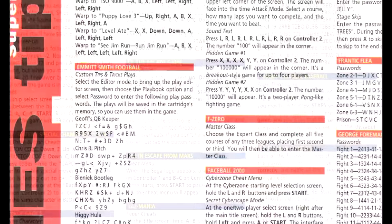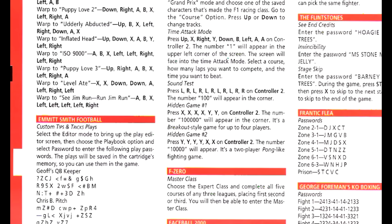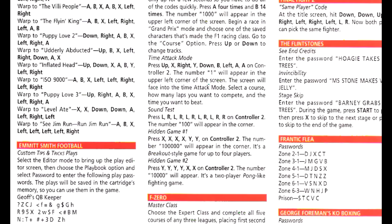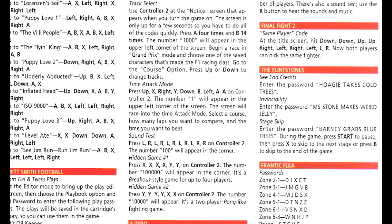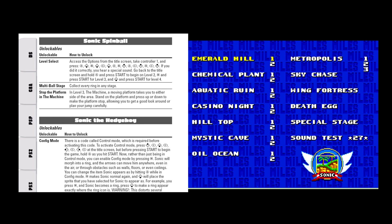In years past, codes were everywhere. Hundreds of games in countless game libraries employed them, and there was a large variety among the methods through which these codes were activated. Before we even begin to talk about the why, let's run down some of the common methods for activating a code. The first and most common method is the button sequence. The Konami code itself is a series of button inputs, and for years the button sequence was far and away the most widely implemented.